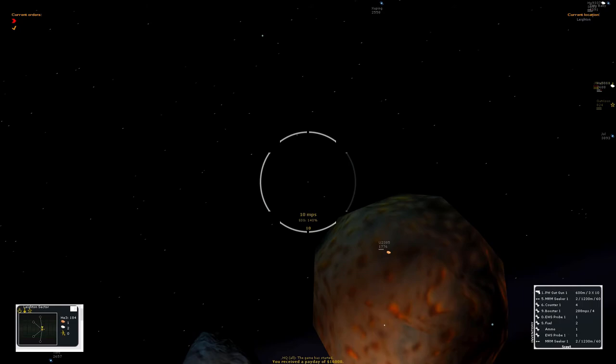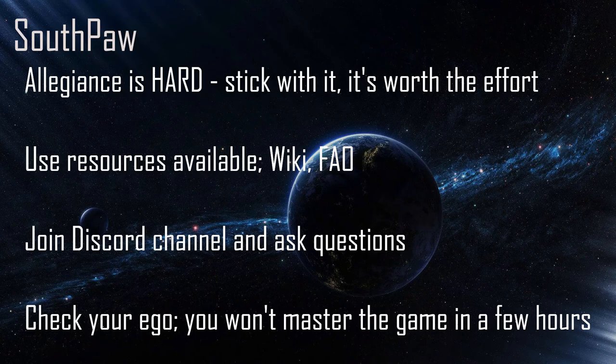That's how you get into a game of Allegiance and get flying, along with a little bit of background. Just a few things to finish up on and remember before you go into the next video. Allegiance is tough — it's a really difficult game to learn, the skill ceiling is extremely high, and a lot of the other players are a lot better at it than you are — but stick with it, it's totally worth the effort. It's a fantastic game in terms of the combination of twitch skill, situational awareness, tactical abilities, strategic thinking, and teamwork. Use the resources available to learn, including the wiki — I'll put a link to the wiki and the forums on Free Allegiance Online in the comments.